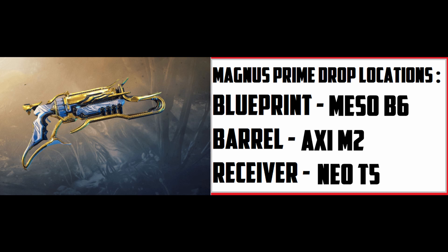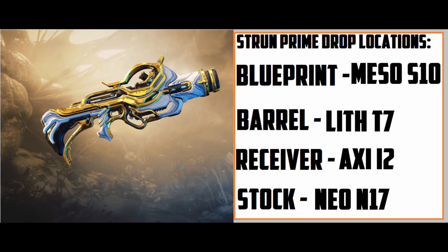After this I will upload another video talking about how you guys can farm all of these relics as quickly and efficiently as possible. For the shotgun, the blueprint drops on Meso S10, the barrel drops on Lith T7, the receiver drops on Axi I2, and the stock drops on Neo N17.